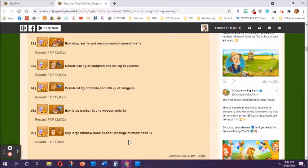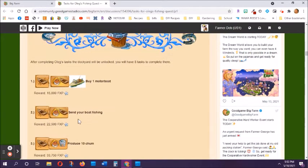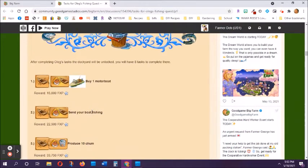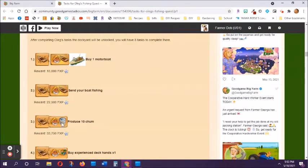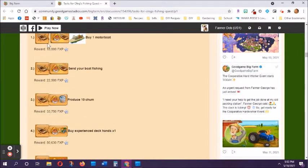When you have completed all 26 tasks, you're going to get one more that will specifically show you how to get to your fishing area, how to open it up, and it's going to have you build your first boat. There will be other fishing tasks after that which take a lot longer to finish. Once you get there your fishing area will be open, and the rest of the tasks are just for growing your fishing area.